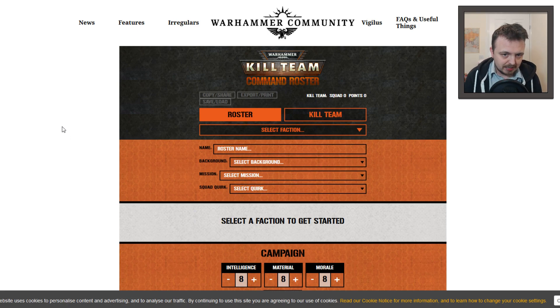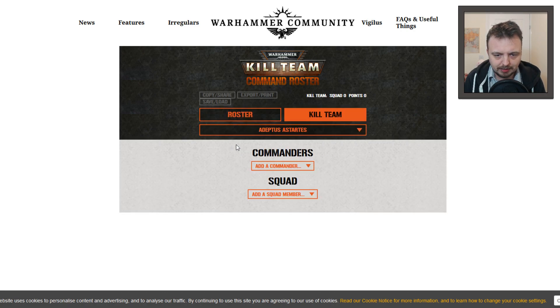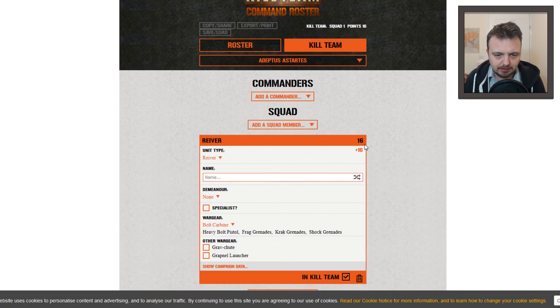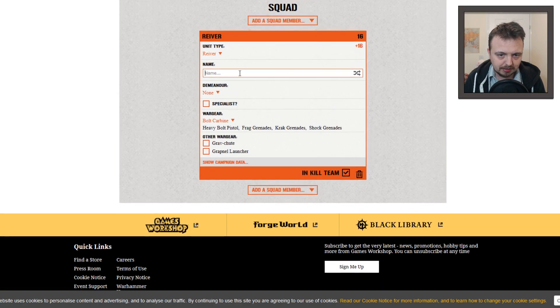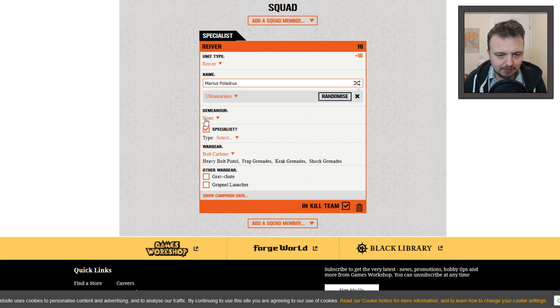It actually looks pretty decent to me — maybe not the most amazing thing in the world, but it looks passable at least. You can click 'Monster Kill Team', select your faction — fine. We're picking our kill team, we're gonna pick just a status, and then we can pick which troop we want. Let's say we're going to have a Reaver — you can see the points in the top right. You can name it, and you can randomize your name, which is possibly the best thing about this.